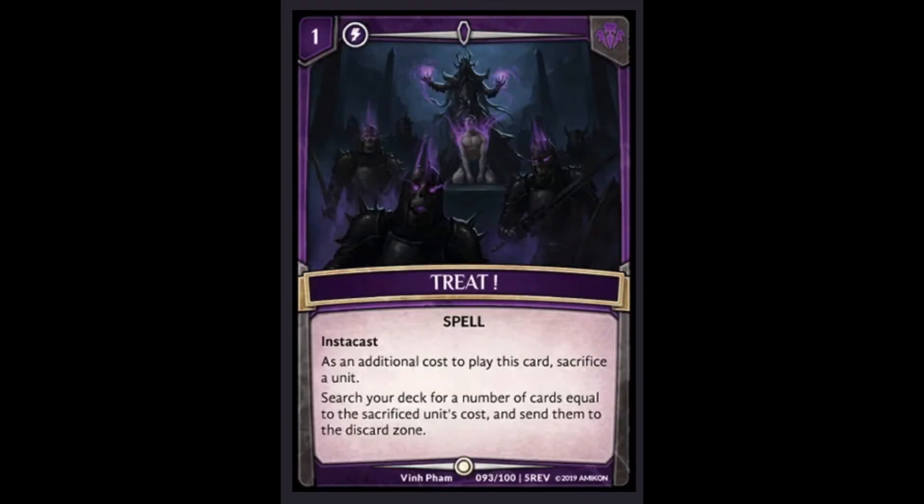Coming in at number 2 we have Treat, which I think as the game progresses and we get more sets, is probably going to be the best card in this set as time goes on. Being able to send any card you want to the discard zone for a cost of one and sacrificing a unit is absolutely insane. The more sets we get, there's going to be cards that depend on being in the discard zone — whether spells or augments — and this card just sends it there for free. This card is 100% going to be banned if the game continues to progress. It's just that good.